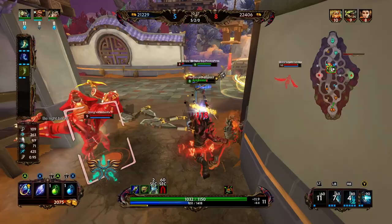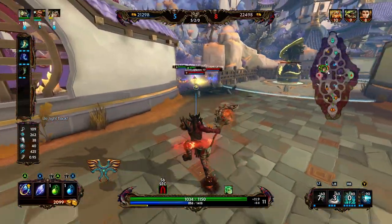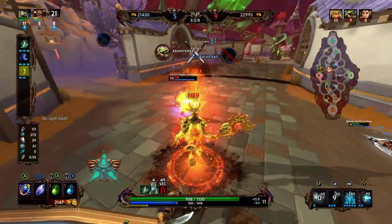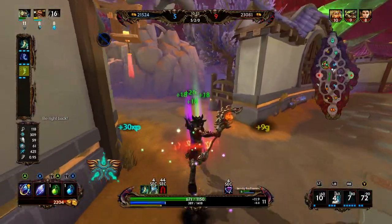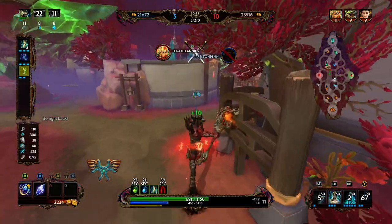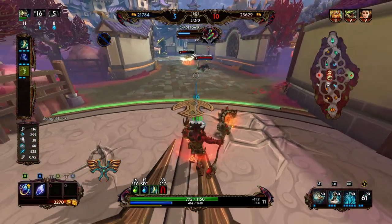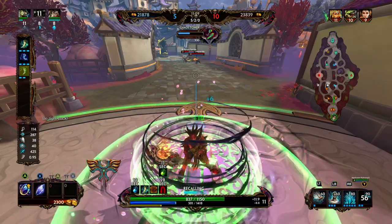Typhon's Fang is going to give us increased lifesteal and it's also going to convert our lifesteal percentage to power. We're going to be able to go from low health to full health off of one minion wave — that's kind of the plan. Right there Dodgy did a great bait — she was super weak, got everyone to run across, then ulted pulling people into the jungle. Luckily I had my beads or else I would have been in trouble. She could have done some damage but all I had was my wrap and she didn't know that, so she stayed off.